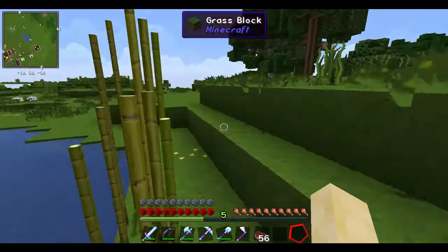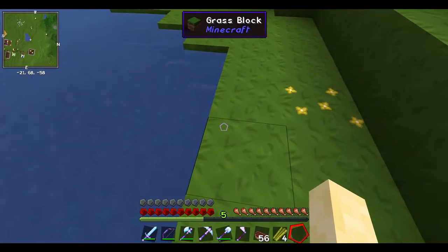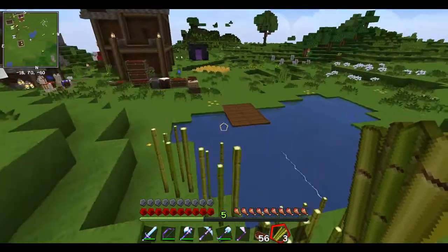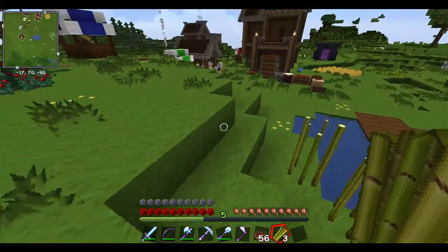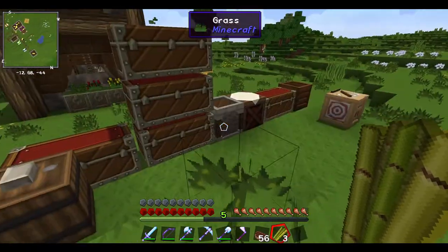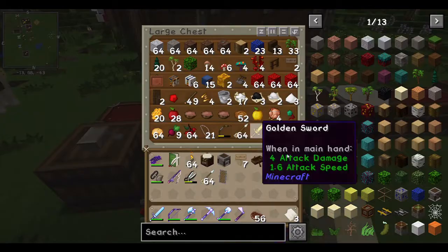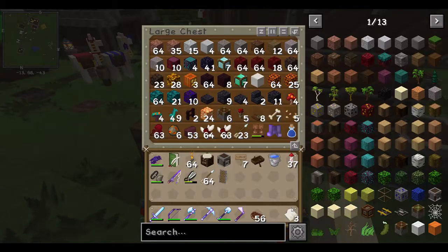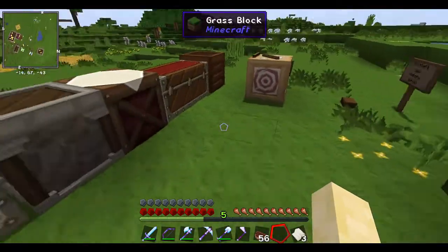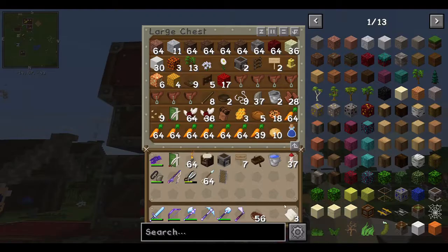We'll probably also build an Enderman farm so that we can get experience and the other stuff they drop - you know, ender pearls and experience. That's kind of all Enderman farms are really good for, but we'll build one.